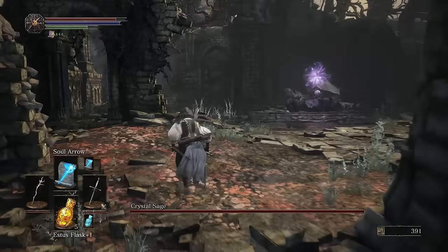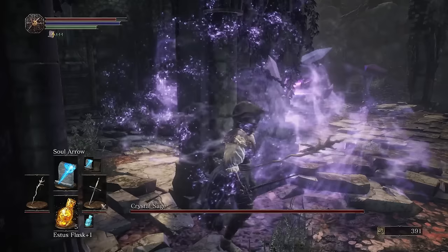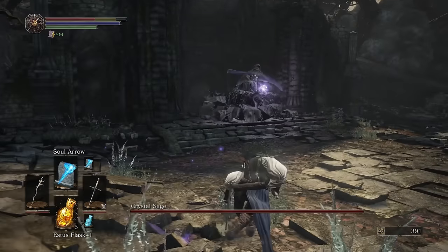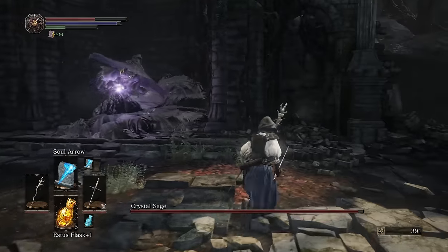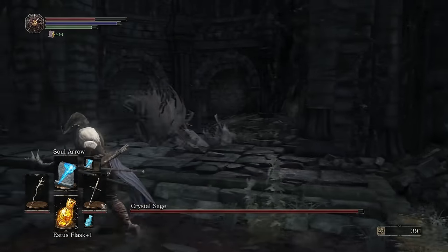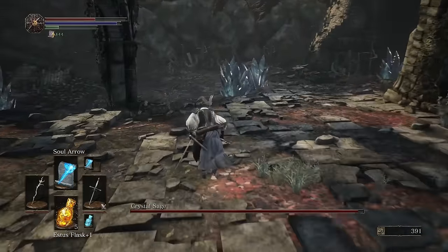I was just not even paying attention and came in here without it. But anyway, first thing you want to do is not stand behind a pillar. As soon as you run in, you want to rush him and roll out of the way of his attacks. If you're a mage like me, it only did 64 damage — it's going to be a little harder for you. If you're a melee fighter, you can just run up and do some serious combos for major damage, making it a lot easier.